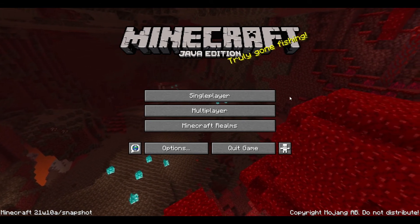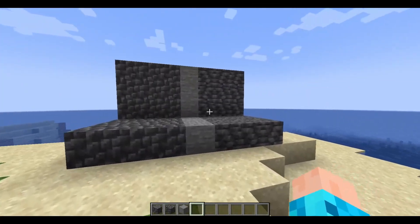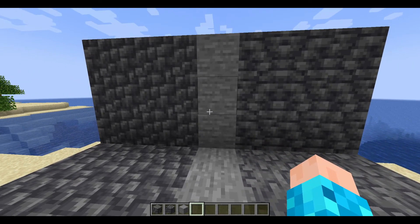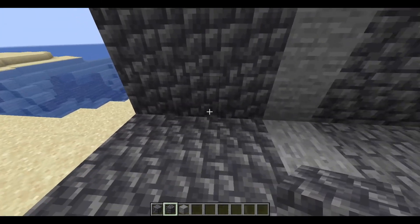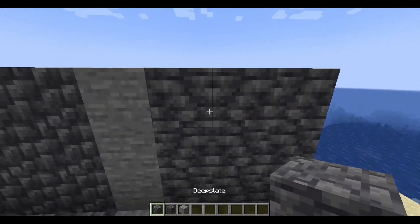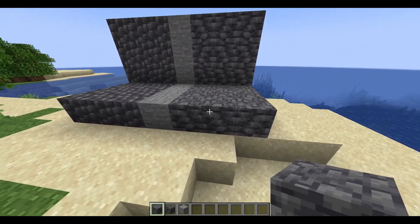Let's jump into the world. Look at this brand new world! We are in the ocean, which has nothing to do with this, but there are now new textures for the deep slate and the cobbled deep slate. If you look here, this is the cobbled deep slate — it looks like cobblestone but darker. And this is the new deep slate. I think they changed the top and the sides as well, small tweaks.